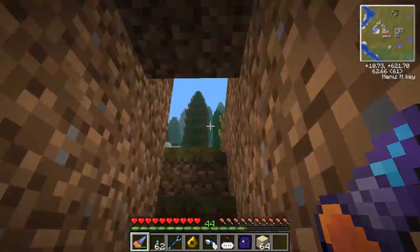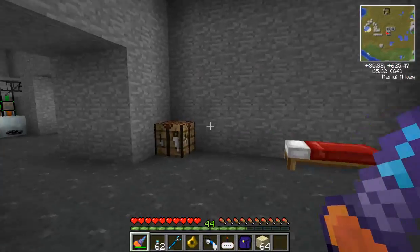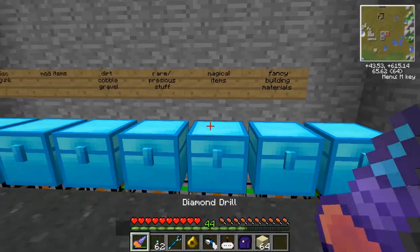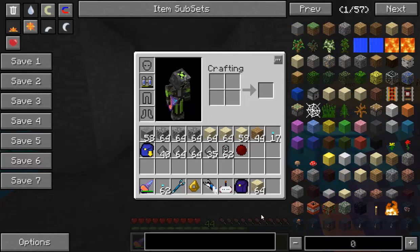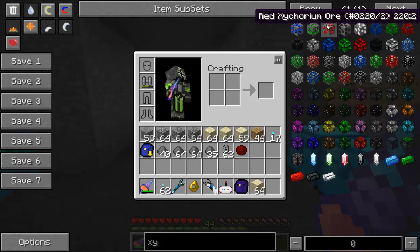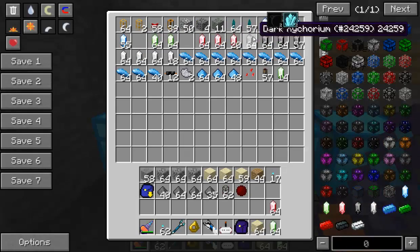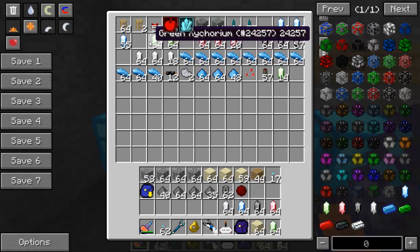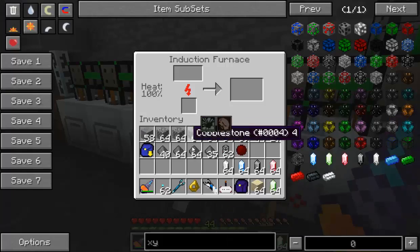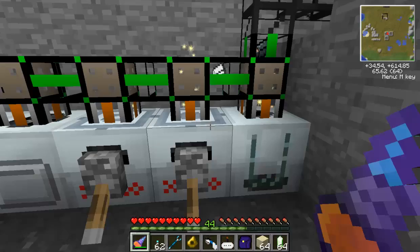Zycraft is currently released for 1.4.7 — I haven't checked for 1.5 in maybe a week. To get started with Zycraft you want to start with the world gen. If you just type in 'Zy' you'll see the different world ores — you've got blue Zycorium, all green, red, dark, and light. I've got some in here so we've got a nice lot of a few of the colors.